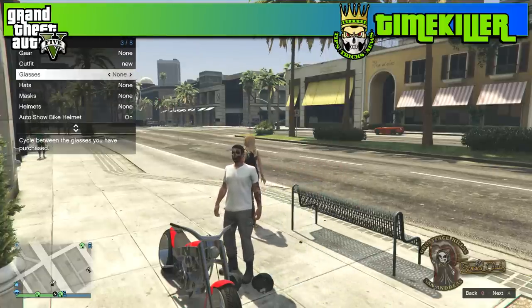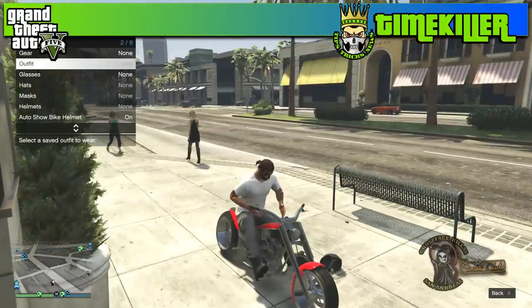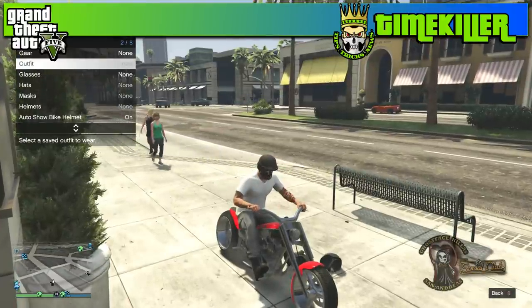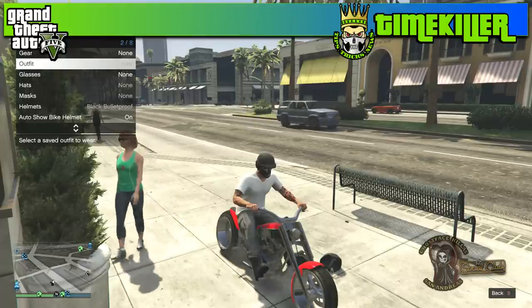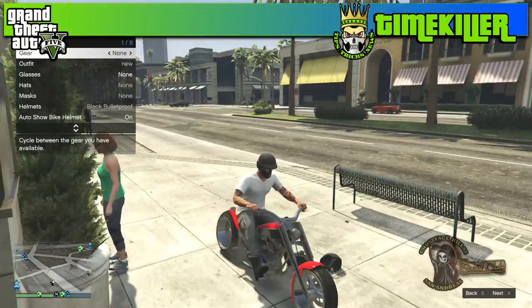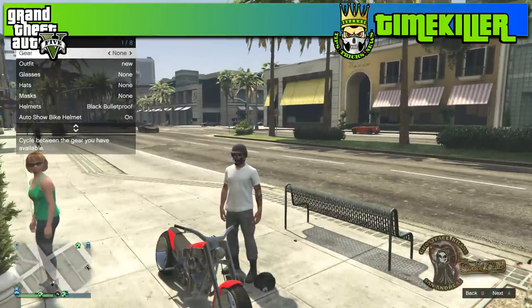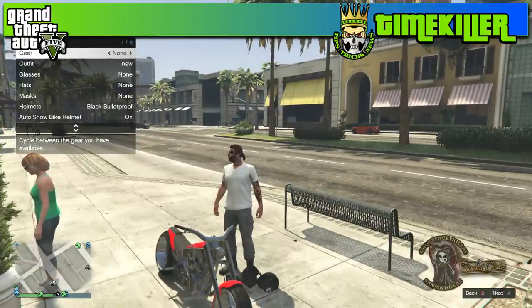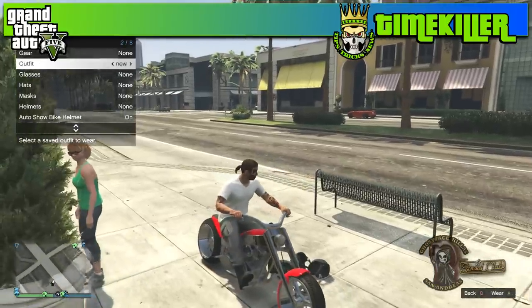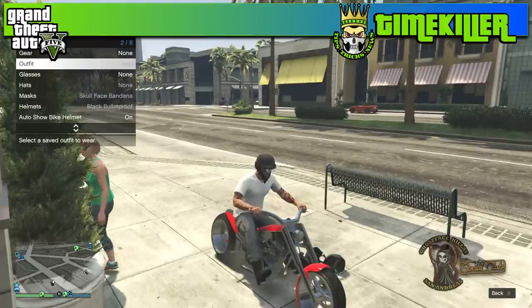Save it as an outfit — for the video I named mine 'new.' Before you get on the bike, go down to outfits and move it over to the one you're gonna use for the glitch so it's already there. That takes one step out of the process and helps you be faster, which is really what we need.